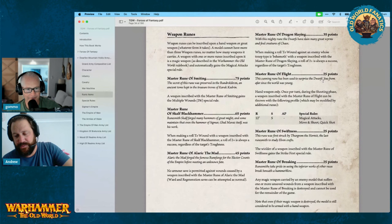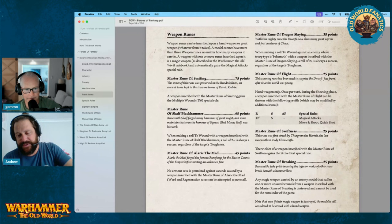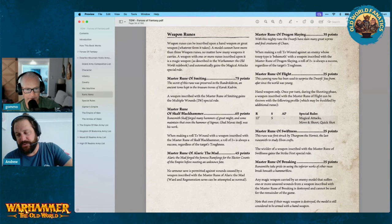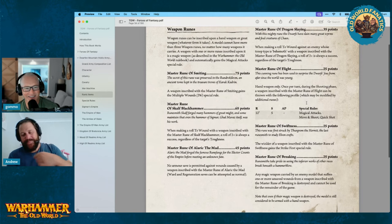Rune of Flight — 25 points, hand weapon only. Once per turn during the shooting phase, the weapon can be thrown with the following profile, which may be modified by additional runes. 12-inch range, Strength user, magical attacks, move and shoot, march and shoot, and quick shot. Not too bad for 25 points, though the 12-inch range is short. You could put it on an engineer potentially with some armor piercing, but I'm not a huge fan.